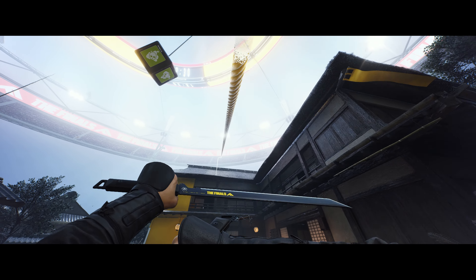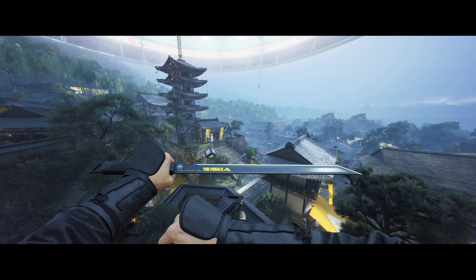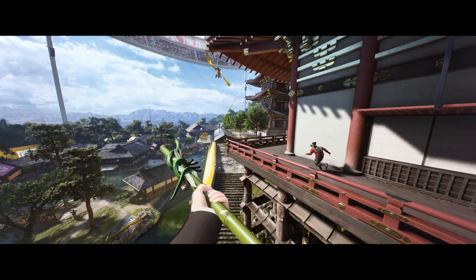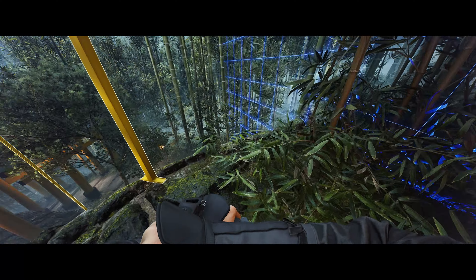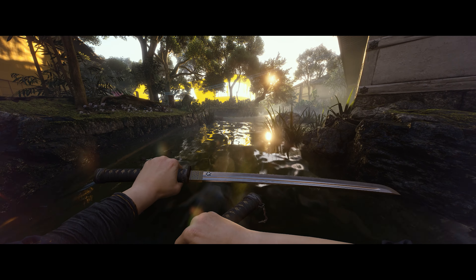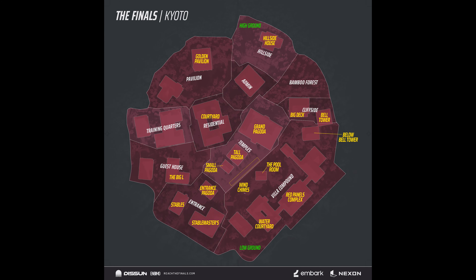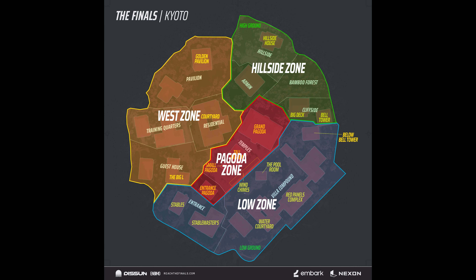The new arena is based on part of Kyoto set in feudal Japan in 1568, nestled into a hillside, providing players with quite a lot of verticality. It slopes from its highest points in the north down towards the south and southeast in steps, with several large retaining walls crossing the map that limit upward traversal to jump pads and zip lines. The map also features the first introduction of flowing streams and ponds — your character can wade into the water, though it's not deep enough to require swimming. The map can be loosely divided into four zones: Hillside, West, Low, and Pagoda.